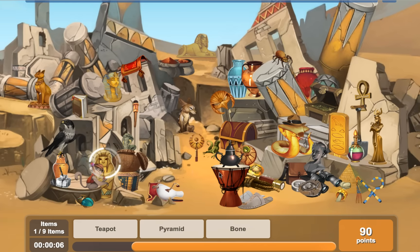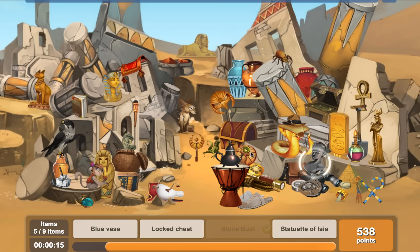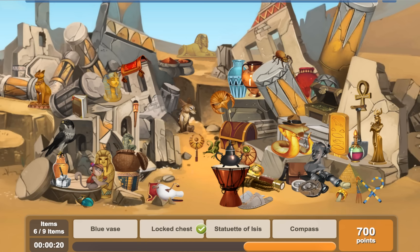So sarcophagus is here, teapot, where's the pyramid? There it is. Bone - where's the bone? There it is. Stone bust is there, locked chest, statue of Isis - there it is. Blue vase, compass - there it is.